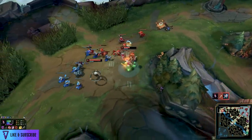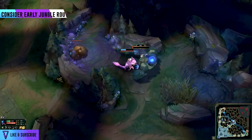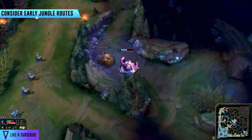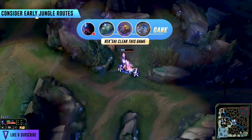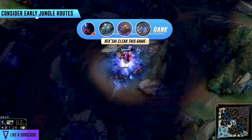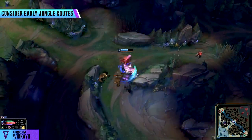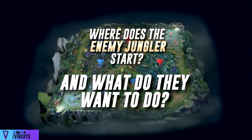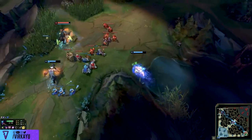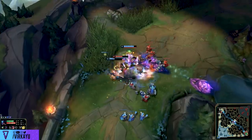Those first two considerations are important — you must implement them into your thought process. The third point is your early jungle routes: your pathing and your goals in that first phase. It's not just for you — you must always consider where does the enemy jungler start and what do they want to do. Everyone knows this but most don't actually do it. Please track where the enemy jungler starts. If they are getting a leash, that lane will be late to show and they might have mana missing if they used spells.